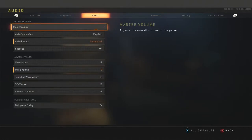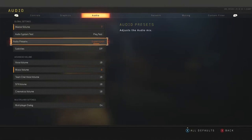Moving over to audio, I have the master volume on 7 instead of 10 because I can hear people in parties — I think 10 is too loud. The best audio preset to use is Super Crunch, because you can hear footsteps the loudest whilst using it.